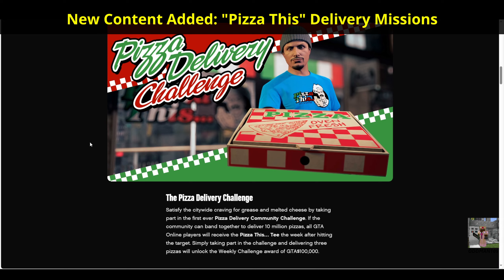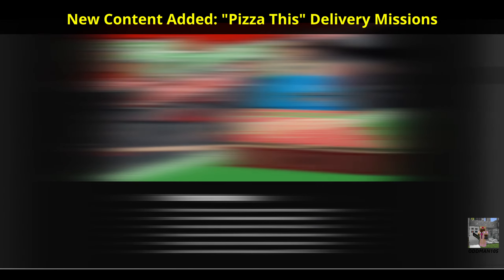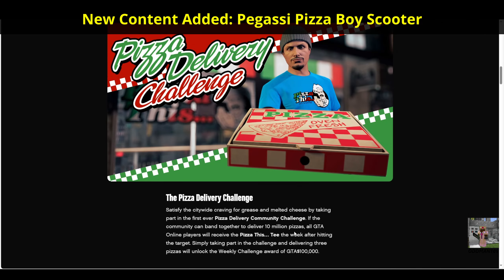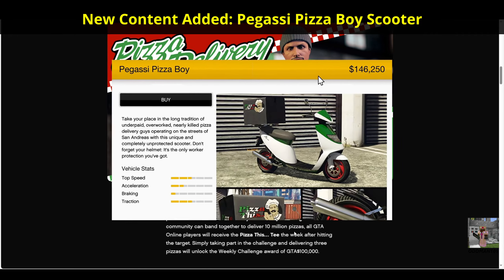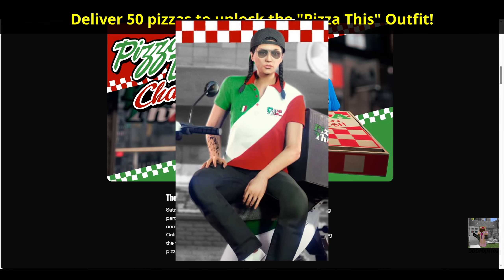For brand new content this event week, the new Pizza This delivery missions are added to GTA Online for all players. These missions are similar to taxi work — participants who successfully complete pizza deliveries receive cash bonuses and other rewards. Successfully delivering five pizzas within one mission will unlock the trade price for the new Pegassi Pizza Boy scooter. Players who deliver a total of 50 pizzas will be awarded the rare Pizza This outfit.